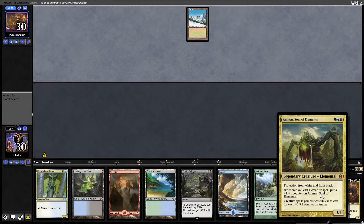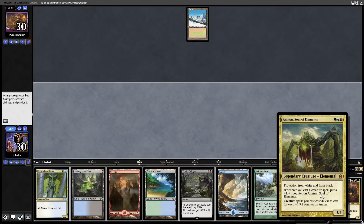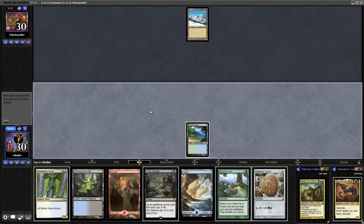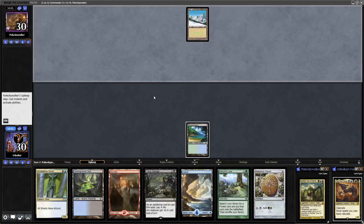The First Sliver versus Animar, Soul of Elements. The game has started — the client was being a bit weird so I just decided to get the game going straight away and not leave my opponent waiting any longer. Celestia Signet will get us into white mana, and we are at Wooded Foothills then.